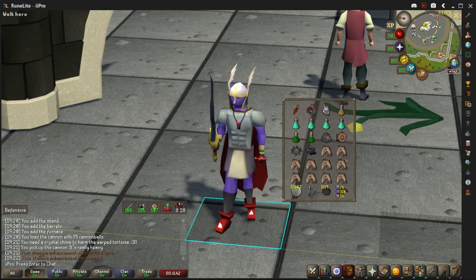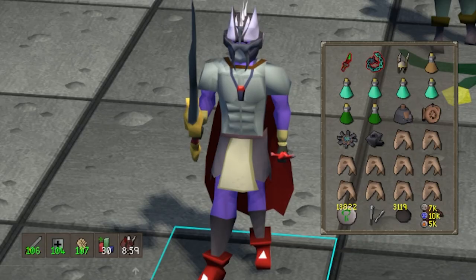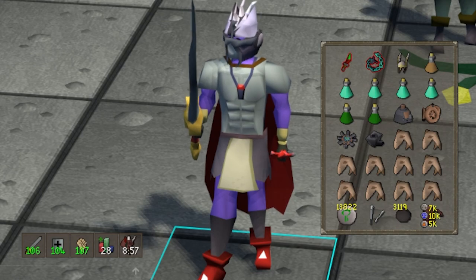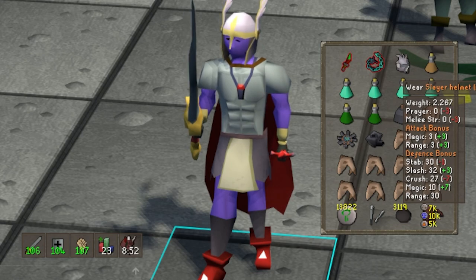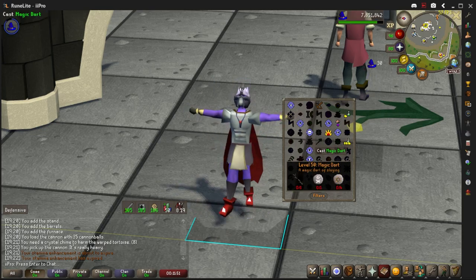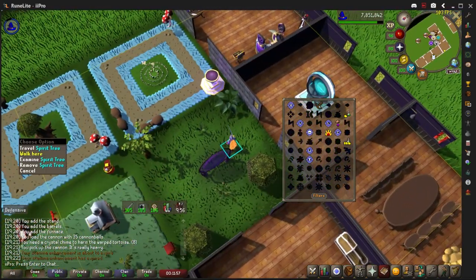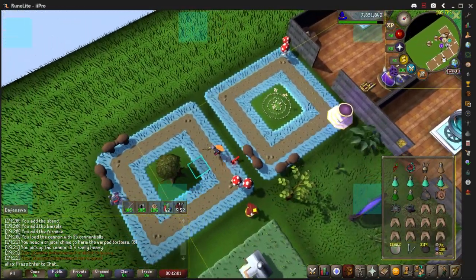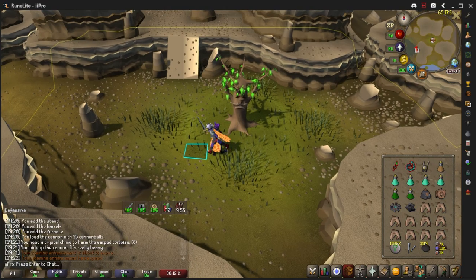You can bring a different Helm to switch into if you want. If you're not on a Slayer task and you're just trying to kill them to get the staff or something, I would bring like a Nath's Not Helm or something. For the inventory, bring some Prayer Pots, some food, some House Teles, Crystal Chimes, Super Combat Potions, and a Spirit Tree Teleport. I'll be using the Spirit Tree in my house, so I'm just bringing House Teles, but you can use the one at the Grand Exchange, the Farming Guild, or wherever. Make sure to bring your Crystal Chimes, because you're not going to be able to damage them without that.